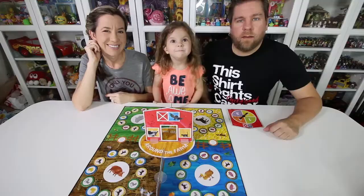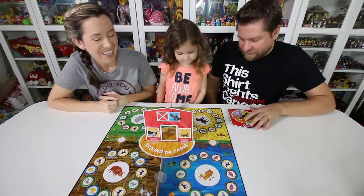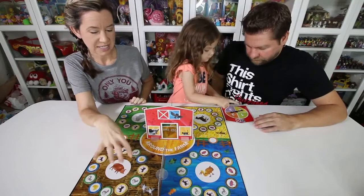Okay, got our board all set up. I'm going to be a duck. Horse. Sheep. So I guess the youngest goes first. Go ahead and spin, Chelsea. And since we don't have a fourth player here, we can use these playing areas.